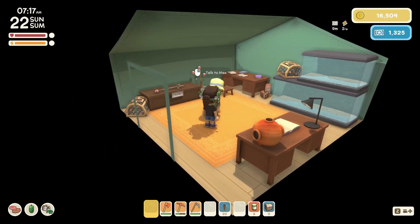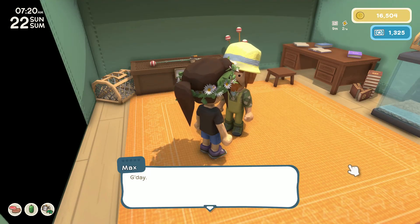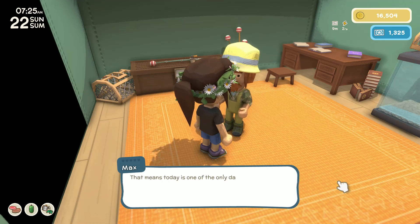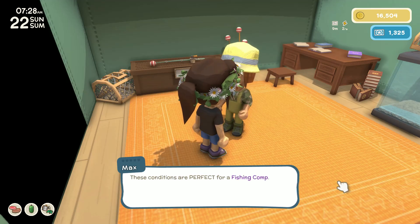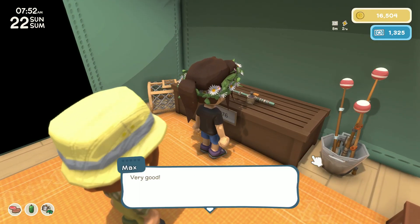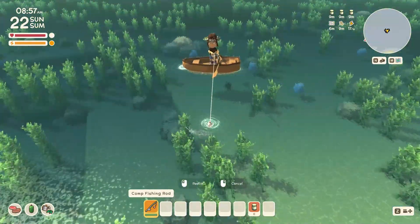A visitor shows up — it's Max, Theodore's little brother, a fishing guy. He mentions that Theodore told him barracudas are migrating around this time of year, meaning today is one of the only days you'll find them out during the whole day. These conditions are perfect for a fishing competition, so he's hosting one today. Let's buy this fishing rod because why not — and we're off to the fishing competition!